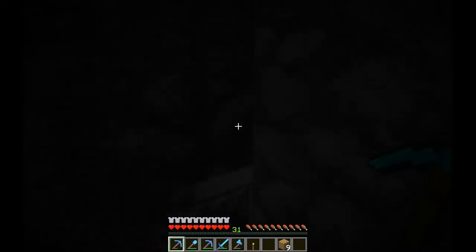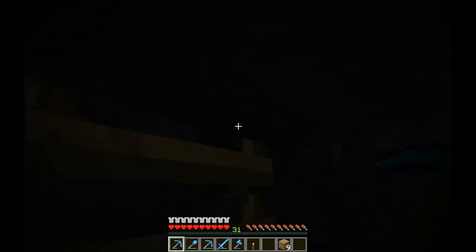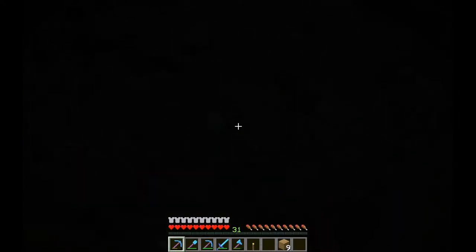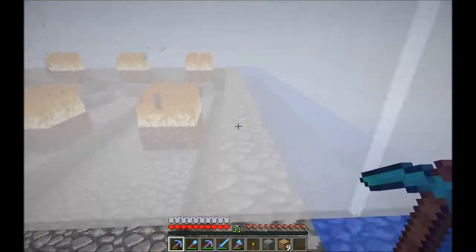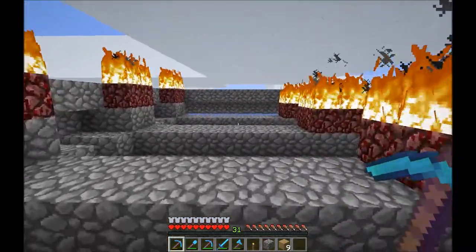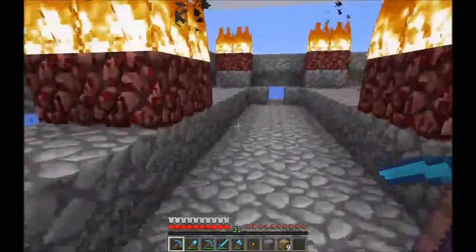Each of the sides here is 11 high and four wide, so that means 44 cells per side. With two sides, there are 88 cells in total. And 14 pads on each one of those cells means there are 1,232 spawnable pressure plates.